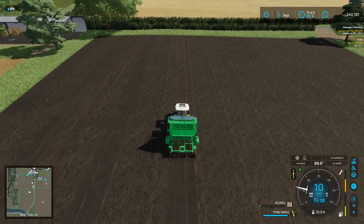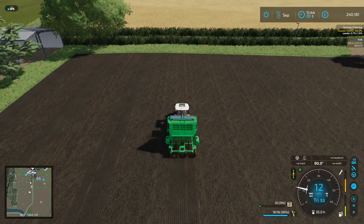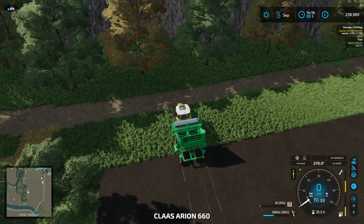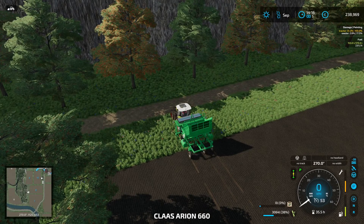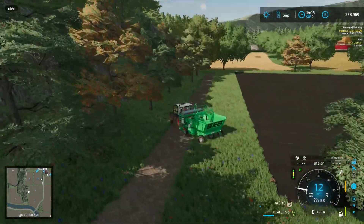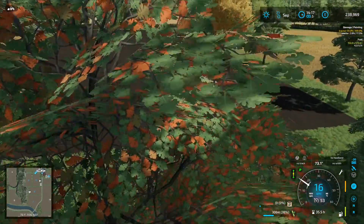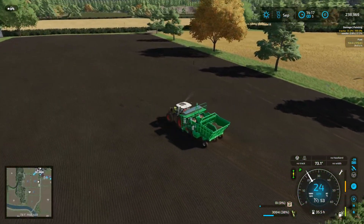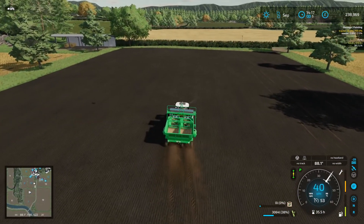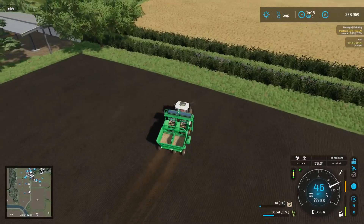We'll see what time of day we're at and what we're going to get into next. As you can see, there are seven growth stages, which means every eight months we're going to get a field of sugarcane. Obviously I need to get this fertilized as well, but I've got days to do that, so I'm not going to worry about that now.